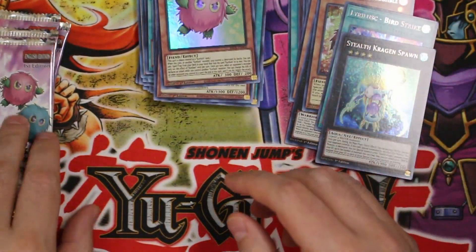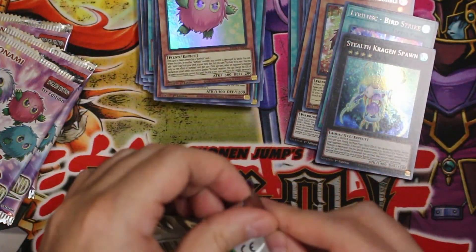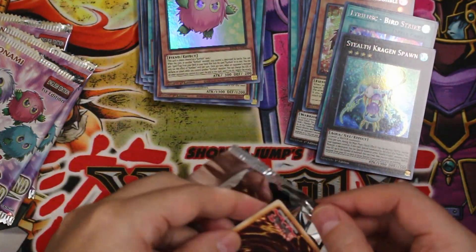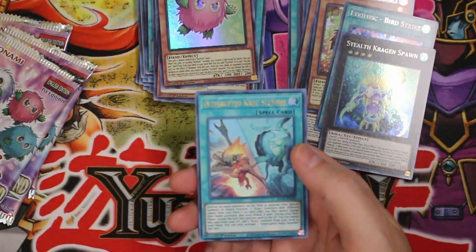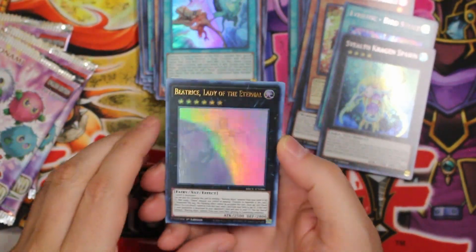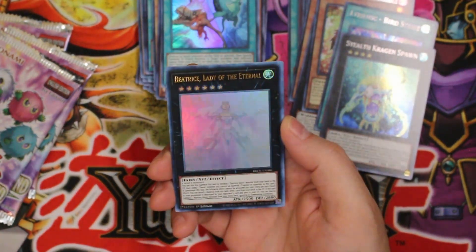I'm just happy with the Kuriboh cards. Everybody's like, you're not really getting much. I don't care — I'm getting Kuriboh cards. And if you haven't figured out that Kuriboh's actually kind of neat, I don't know what to tell you. Go look at my... anyway, Interrupted Kaiju Slumber.